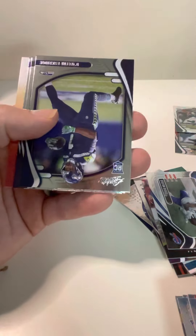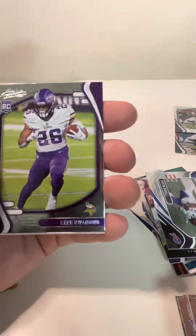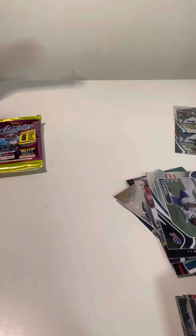And then we got Penei Sewell rookie, Dwayne Eskridge rookie, Eric Stokes rookie, Kene Nwangwu rookie. Two packs left. I'm really curious to see what that Devontae is — that seems like a pretty rare hit.